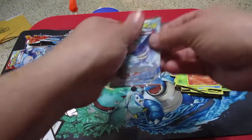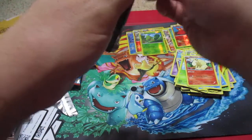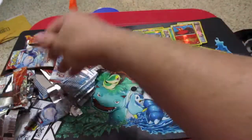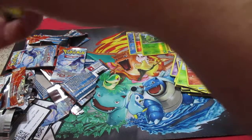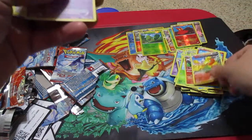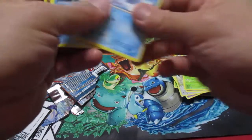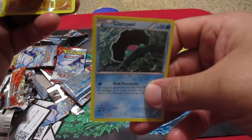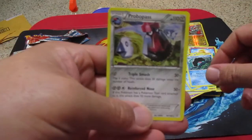Alright guys, final pack. Let's see if we get anything good from this. A Coal Card. Alright, we have a Torchic, Tentacool, Bonswire, a Rhyhorn, a Volbeat, a Spheal, a Staryu. We have a Clampearl. A Reverse Groudon! And a Probopass.